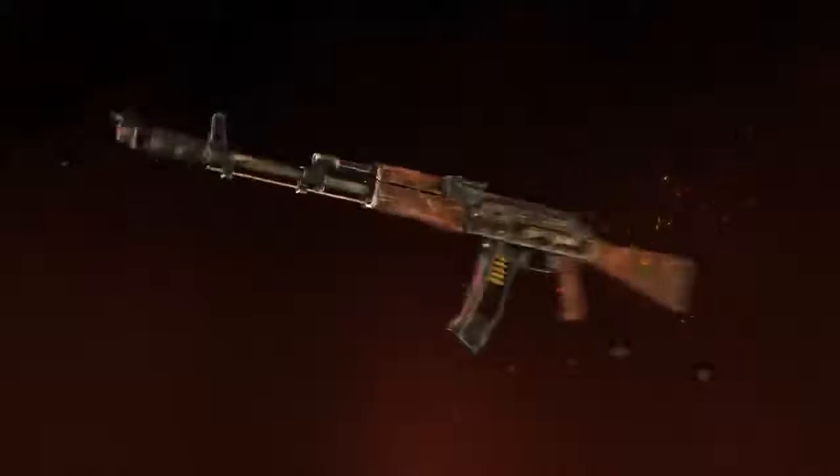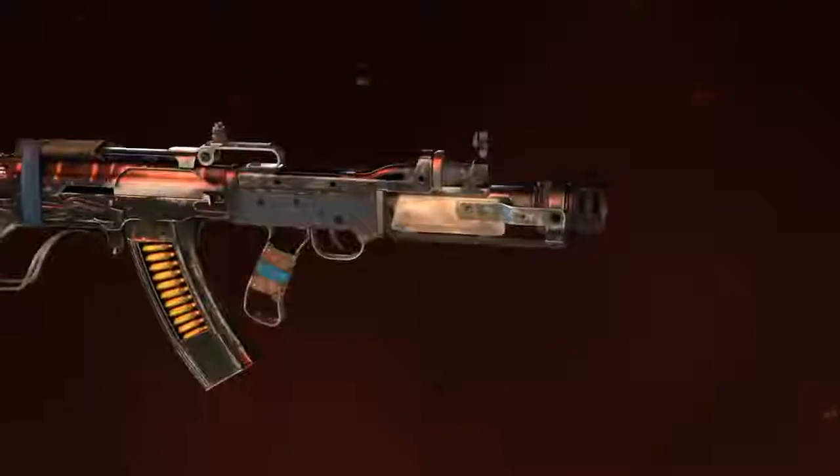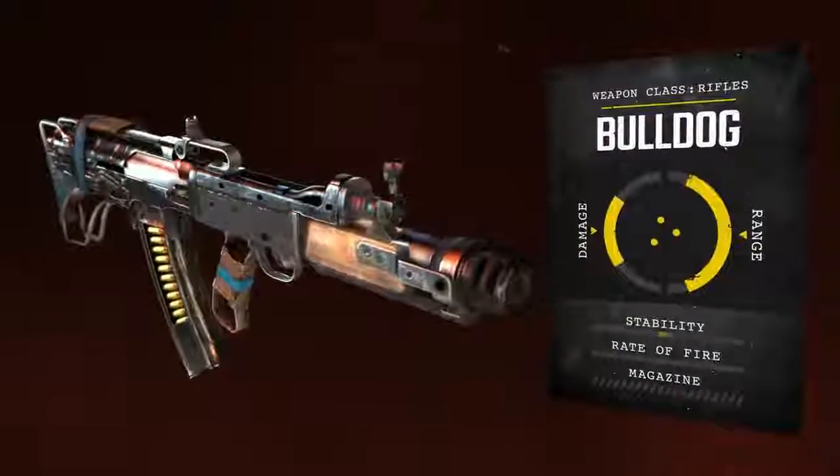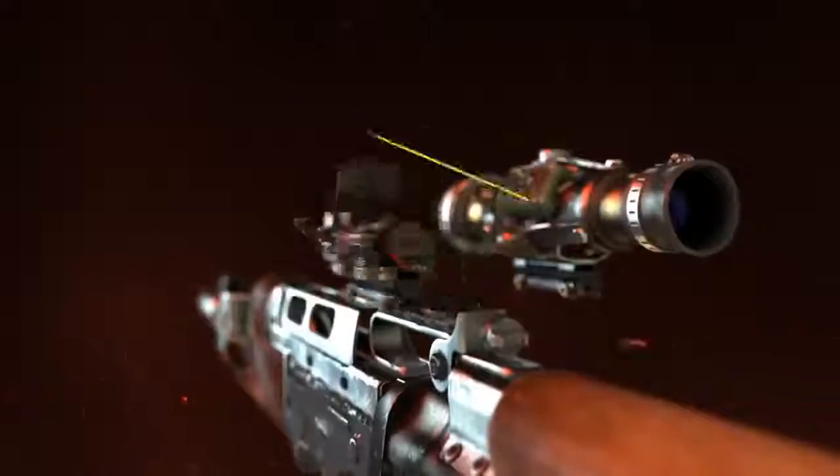Due to their famed reliability and durability, a few examples of the Kalash and Vylop, nicknamed the Bulldog, survive the apocalypse. These rifles are accurate, powerful, conventional assault weapons that can be customized to become highly versatile in the field.